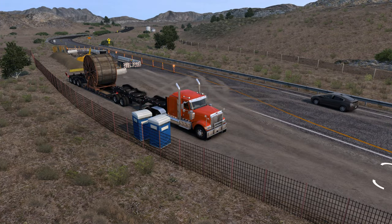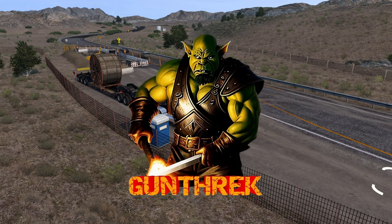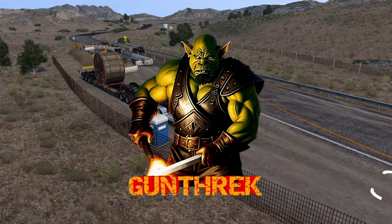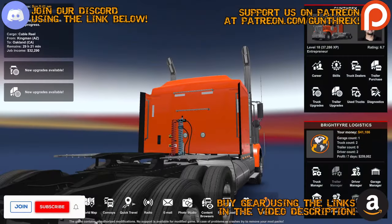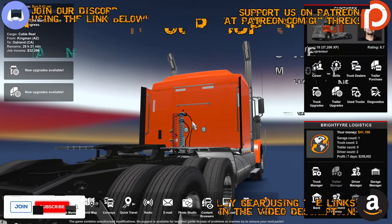Hello fellow truckers and welcome back to American Truck Simulator. We are continuing on our way through the career mode in the International 9900i, painted in International Orange. Today we have a very heavy cable reel heading from Kingman, Arizona to Oakland, California.